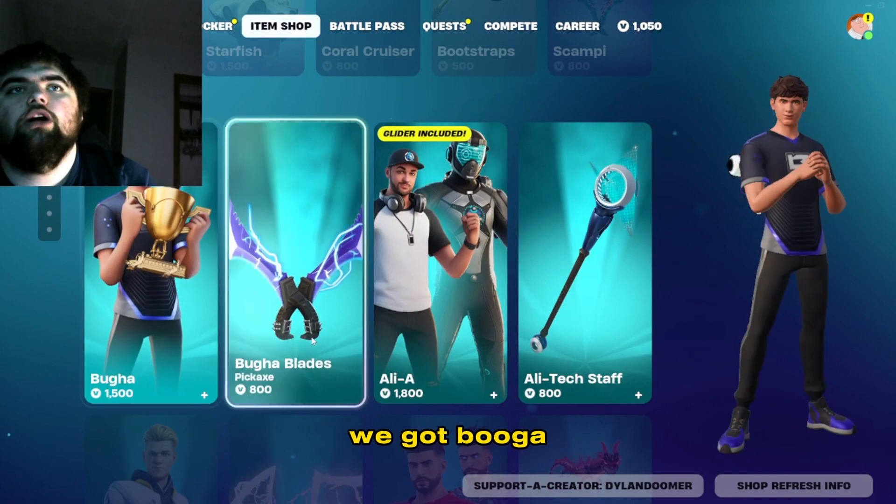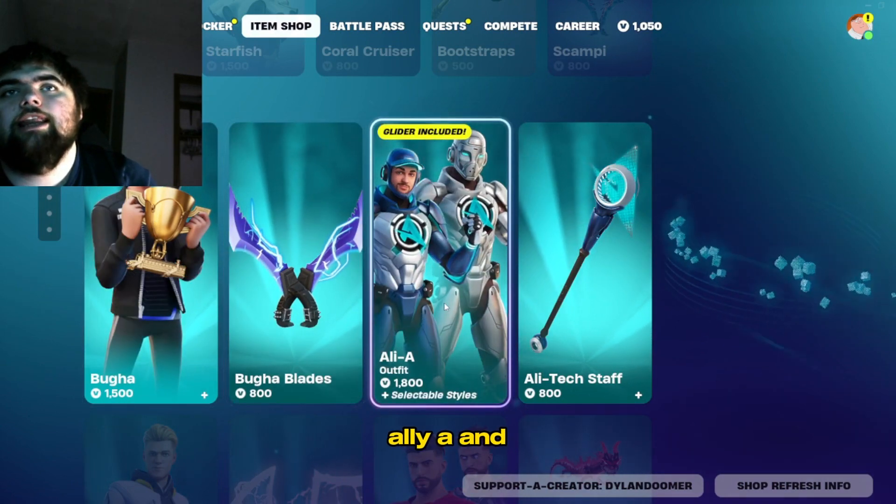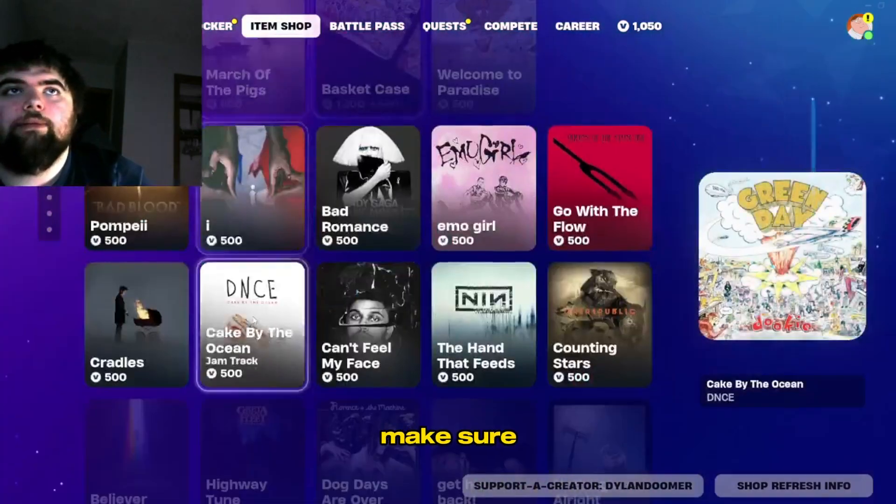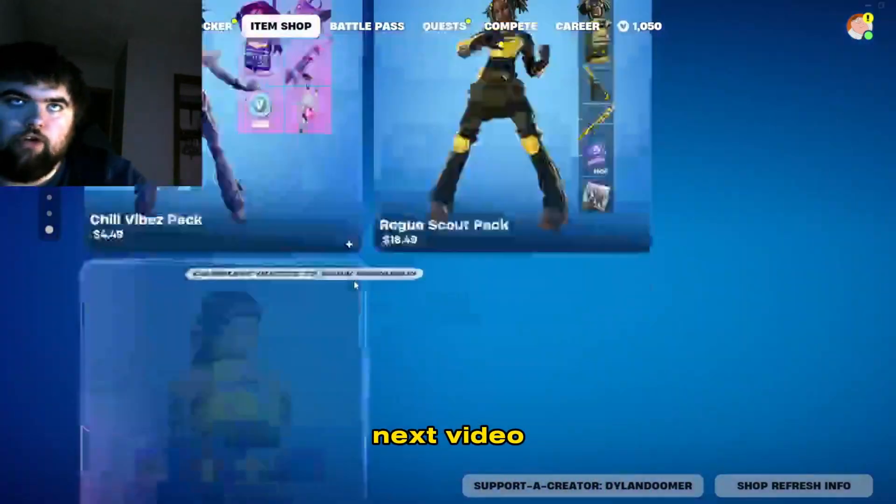And for the icons here, we got Booga, Booga Blades, and Ally. So yeah, that's what we got for today's video. Make sure to leave a like, comment, and subscribe. And until the next video, I'm out. Peace.